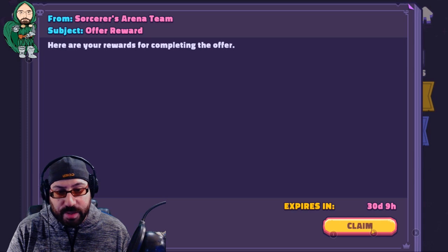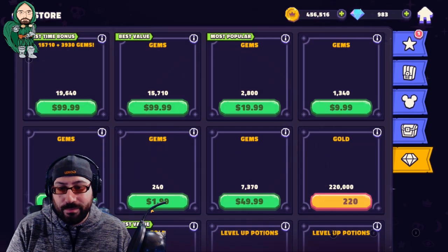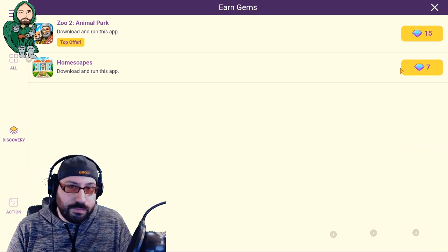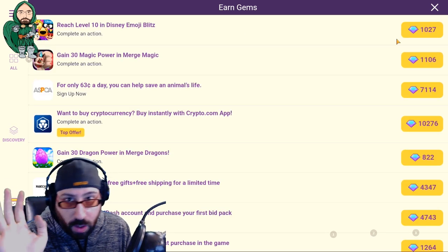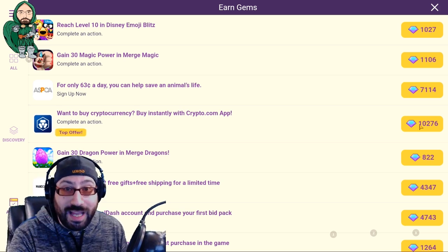It's the 11 gems I just got. These Discovery offers are worth a very small amount of gems, but overall they take no time, so might as well give it a shot. Action is a little different. With Actions, we're going to see a whole bunch of big numbers — thousand, seven thousand, ten thousand gems — and you're going to look and go, wow, that's a lot of gems.